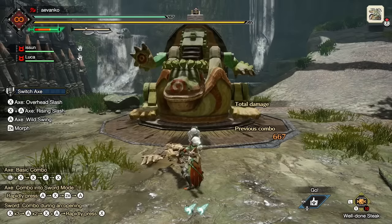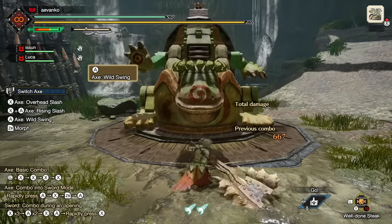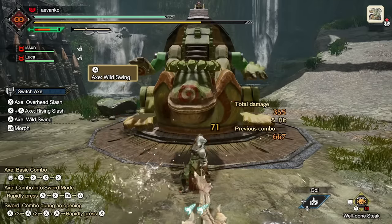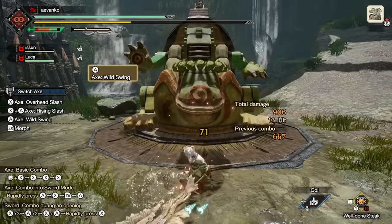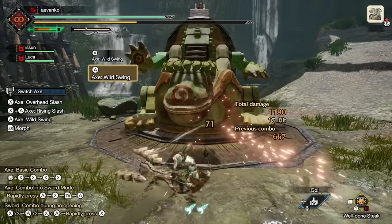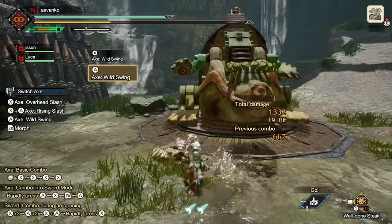Now onto the A button. At any time while idle or inside a combo, press A to start a move called the wild swing. You can continue to press the A button and you'll chop away while your stamina slowly goes down. You can keep swinging until your stamina runs out, or you have several finishers to choose from. The first one is that you can simply evade out of it — great if you realize that you are over-committing or that your opening is no longer there.